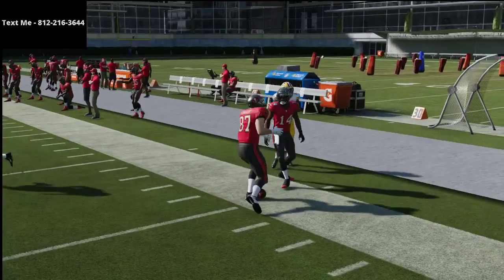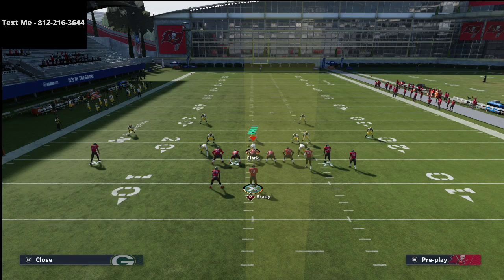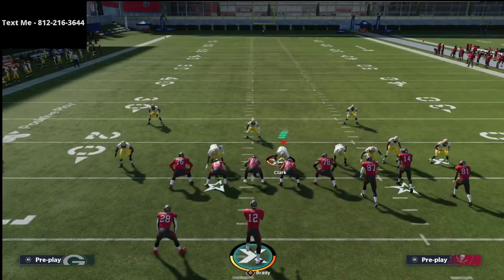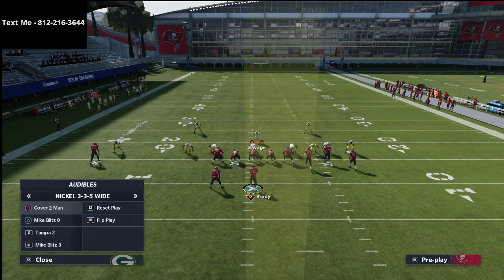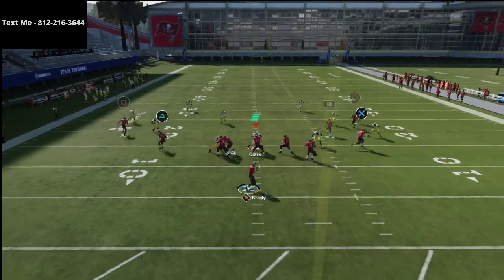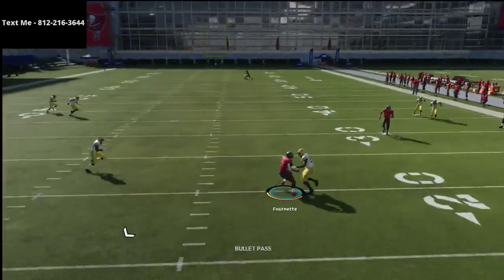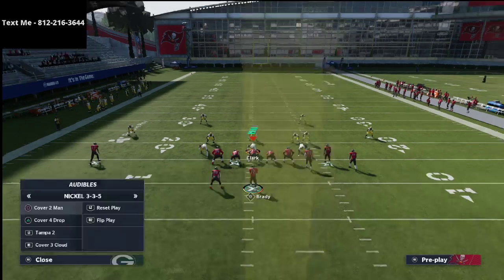The other thing I like about this is it forces them to have to run some type of Mable coverage, which is what everyone really runs because it's the best coverage in the game — especially from 3-3-5 wide, which is the best defense in the game. What you'll notice is their user is going to be kind of in this little area right in the middle. What that allows you to do — especially if you have a backfield master or a hot route master — is take that running back and put him on a little ghost route. You can playmaker the ghost route back across the middle of the field and turn it into almost like a drag route if they go zone coverage.